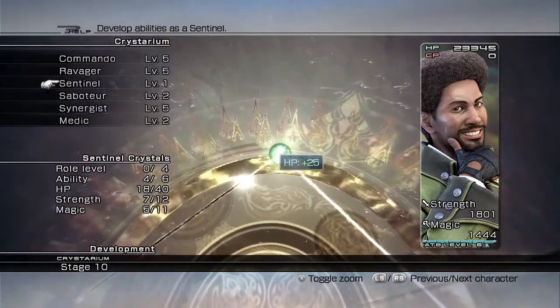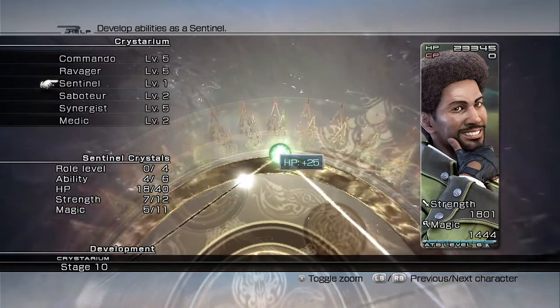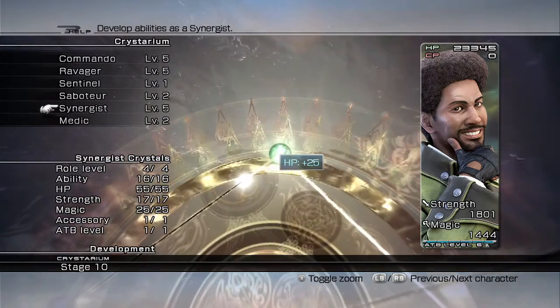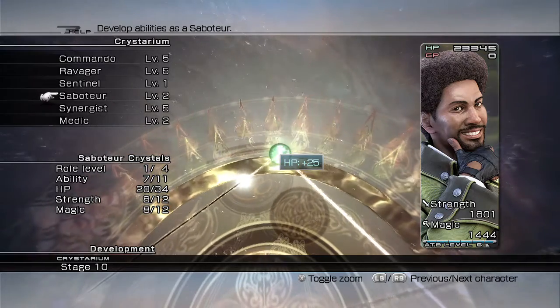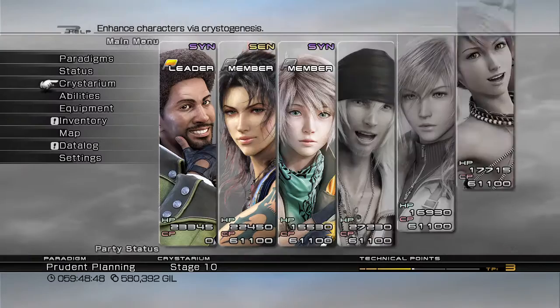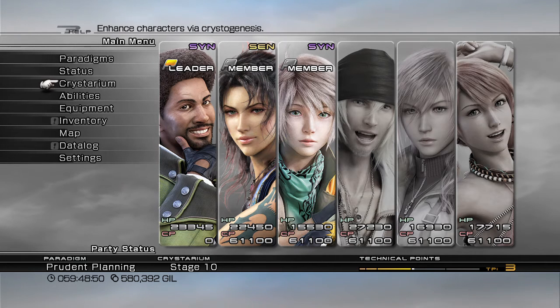I still have the Growth Egg equipped to get double the amount of CP, but I do have to actually max out at some point. Regardless, that's not my main purpose for grinding here. My main purpose for grinding here is for trapezohedrons and platinum ingots, and the way you get those is by defeating these guys.